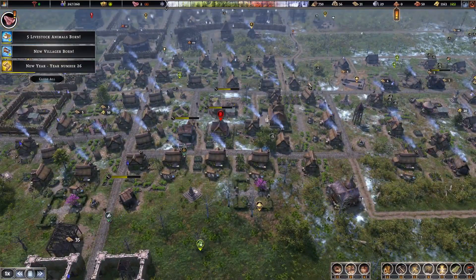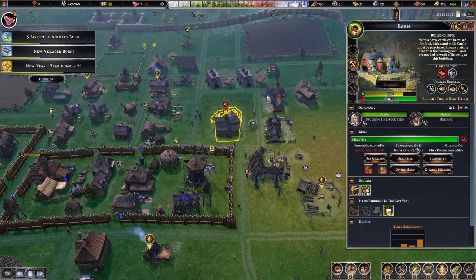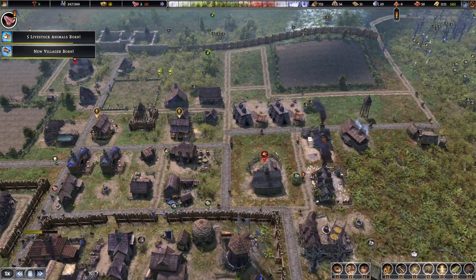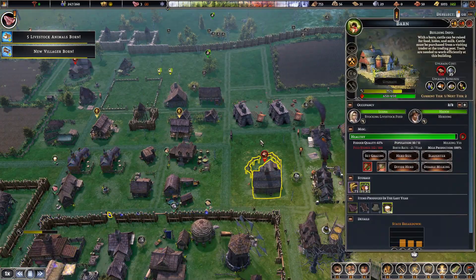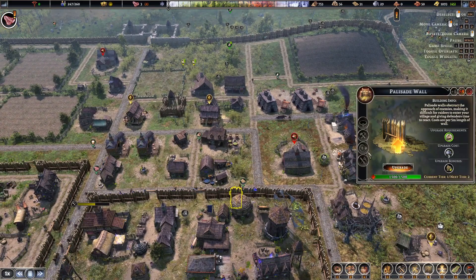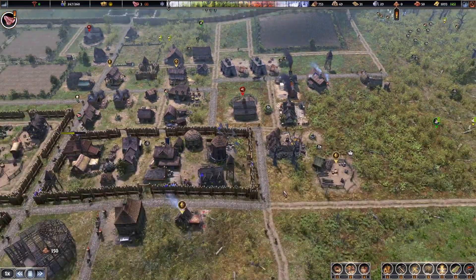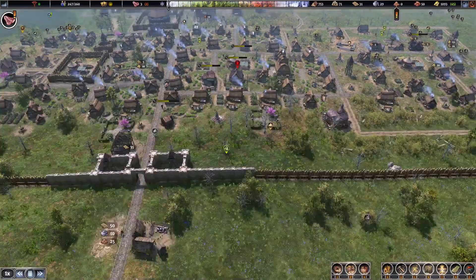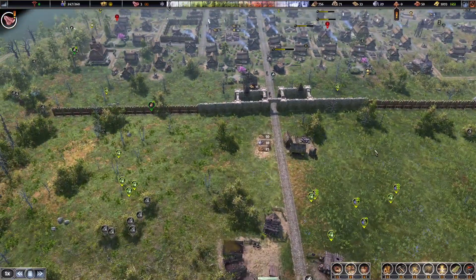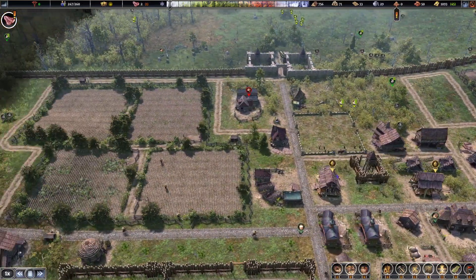It's year 26 and our livestock are born — how many do we have now? Ten out of eleven. They will slaughter when they reach capacity. We're getting two per year. They just need to get food in there — I don't know why these guys aren't putting food in. They probably also need to be upgraded. I need to build one of them outside in this area because I can still make fields around here too.